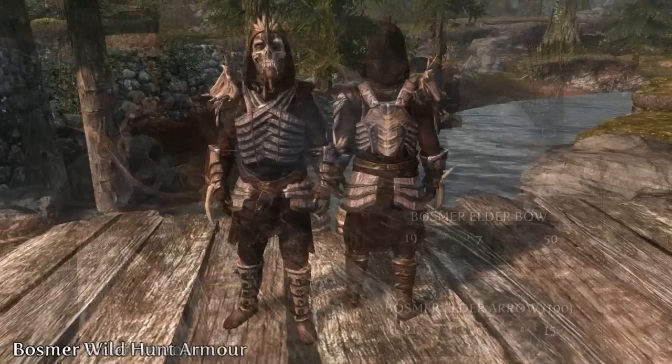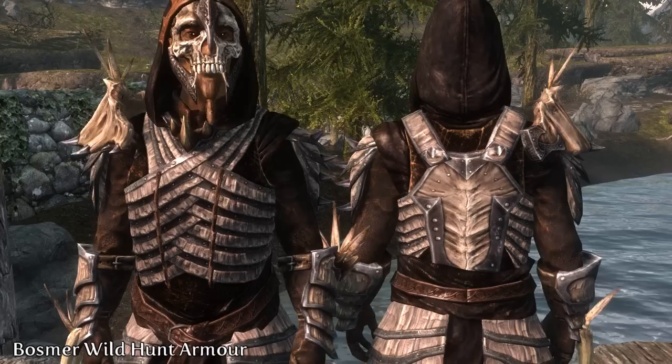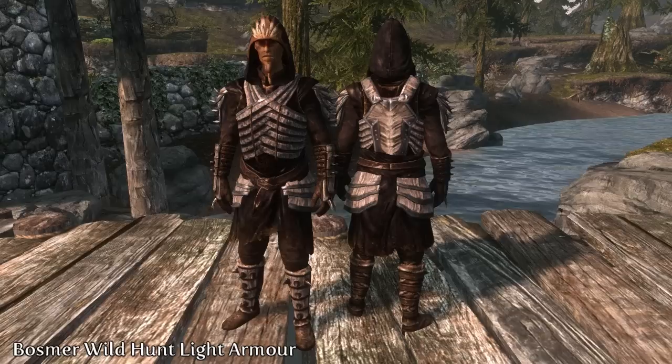The final two sets are inspired by the Wild Hunt, a magical trait innate to all Basma. During the event, Basma shapeshift into a horde of feral, supernatural beasts that stampede and devour all in their path, until they eventually turn on themselves. The two armor sets, both heavy and light, were created using the remains of the dead after the last Wild Hunt. They're worn by the Champion of the Hunt, who was the only remaining survivor at the end of the event.